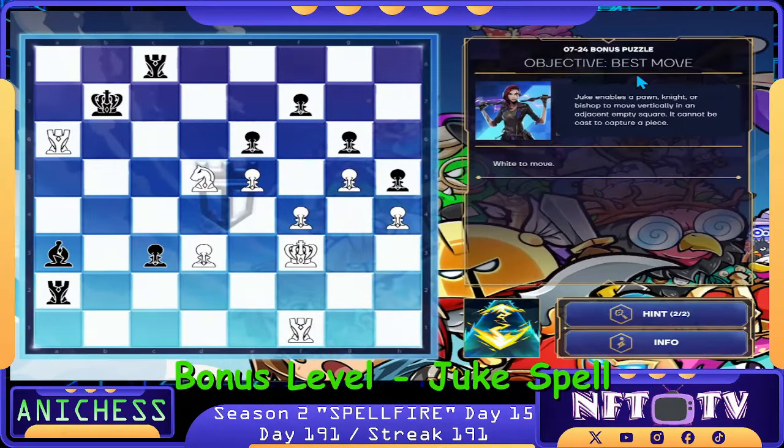That's one down. For the Bonus Puzzle, we have the Objective Best Move and the Juke Spell. It enables a pawn, knight, or bishop to move vertically to an adjacent empty square. It cannot be cast to capture a piece. Here is the opponent's king. We have the Tower Token Background.